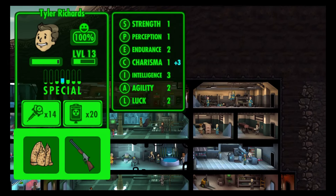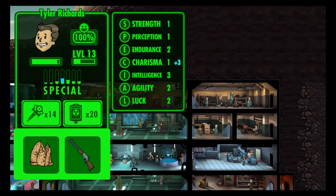Let's pick this guy right up here. Let's tap on the SPECIAL logo, and you got Strength, Perception, Endurance, Charisma, Intelligence, Agility, and Luck.